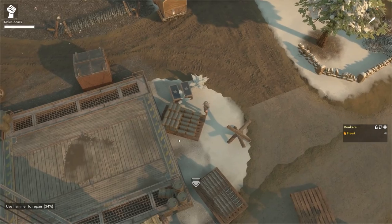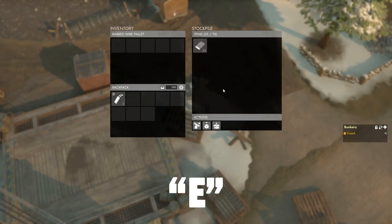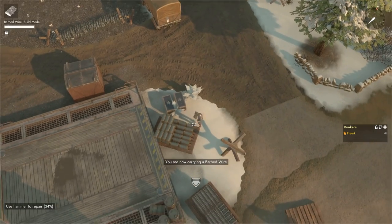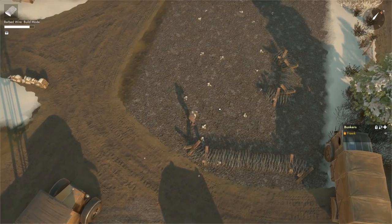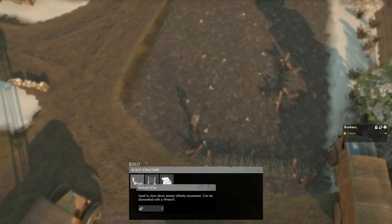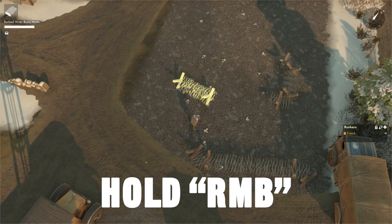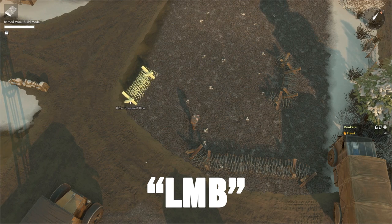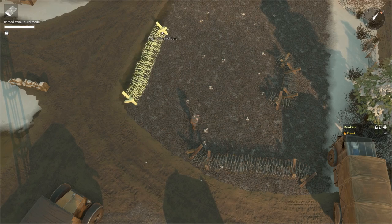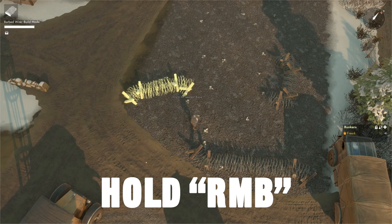Barbed wire works basically the same as sandbags. Go to a pallet with barbed wire, press E to open it, and click on the barbed wire so that it's over your shoulder. Walk to where you want the barbed wire, press B to open the build menu, and select barbed wire. Below your aim point is the starting point of your barbed wire. Left-click to set the start point, then pull out — what's under your aim point is now the end point. Hold right-click to rotate it to the orientation you want.